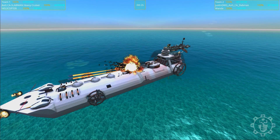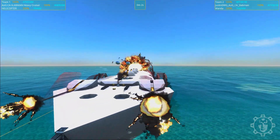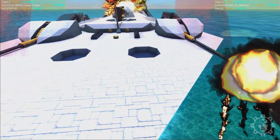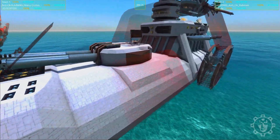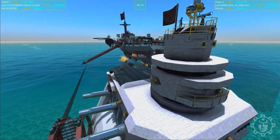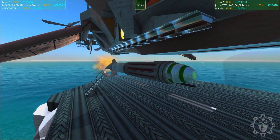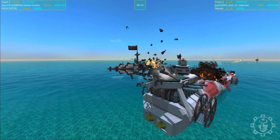Next up we have Justin DVG's AOG Slabman - this fantastic Army of Jimmydism and Deep Water Guard amalgamation, which we might have to use if we ever team up with the Deep Water Guard in the campaign. It depends a little bit on how it performs, because we don't want it to hit itself.